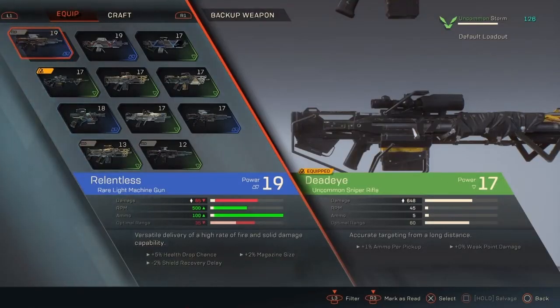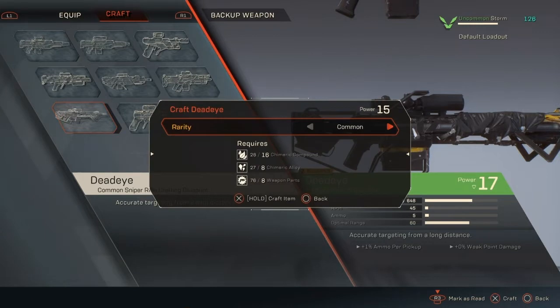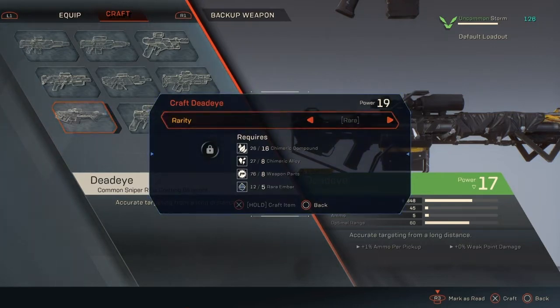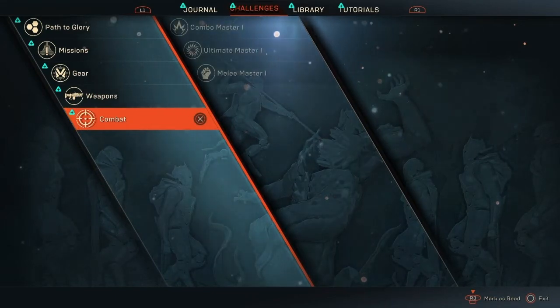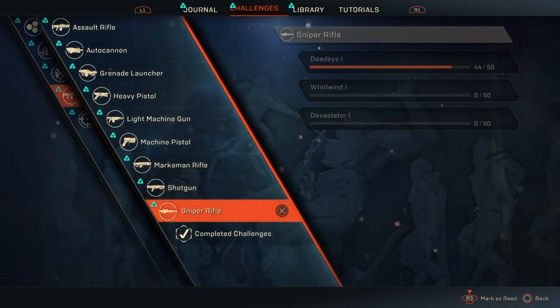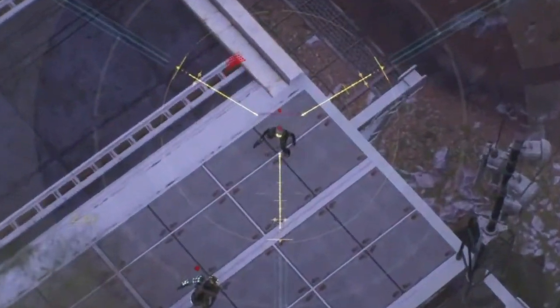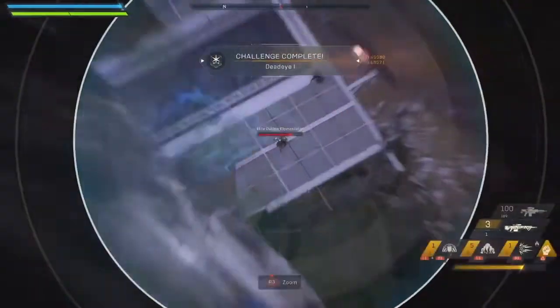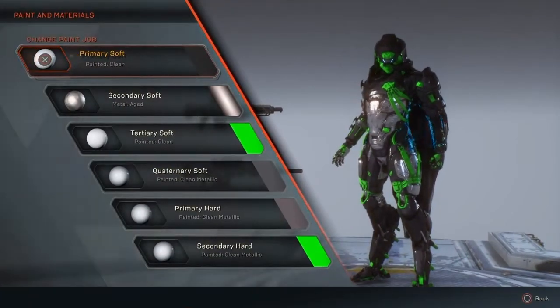Weapon challenges start at common: as you use a gun and rack up kills, completing challenge tiers upgrades its rarity, unlocking a blueprint you can craft with required materials like shards found in chests and Free Play. Once done you can advance to another weapon — but you can't unlock a blueprint unless you've found that gun first. I was missing three, so either they weren't all in the beta or I just didn't find them.